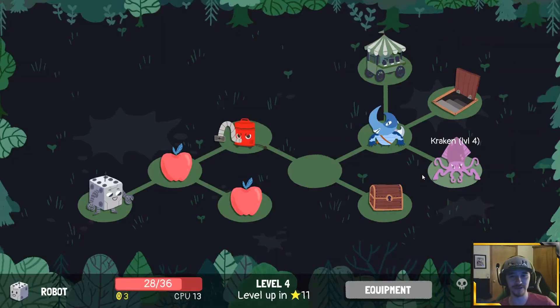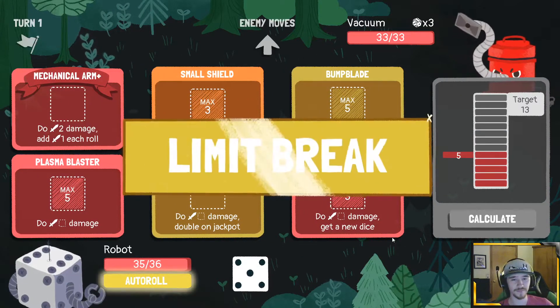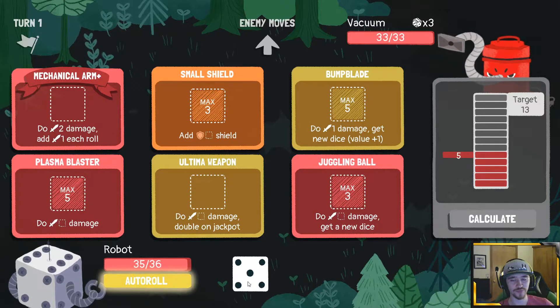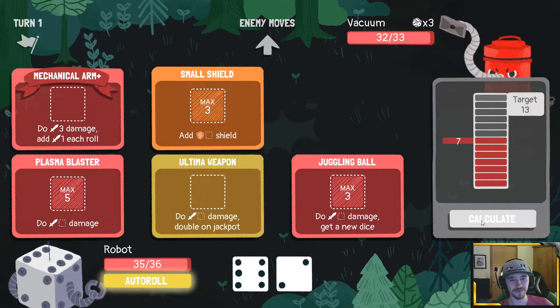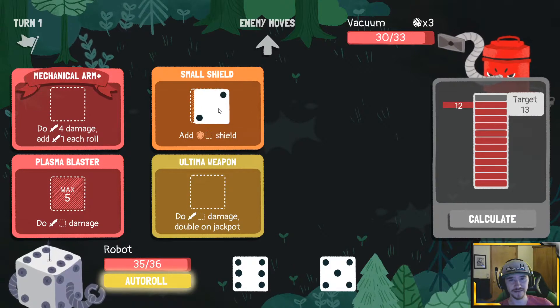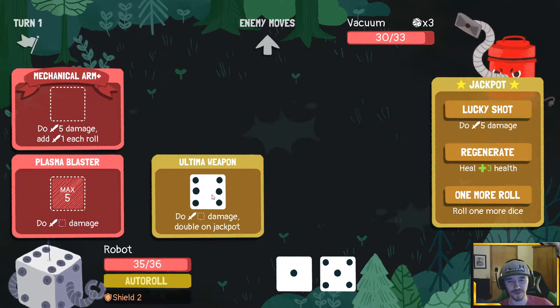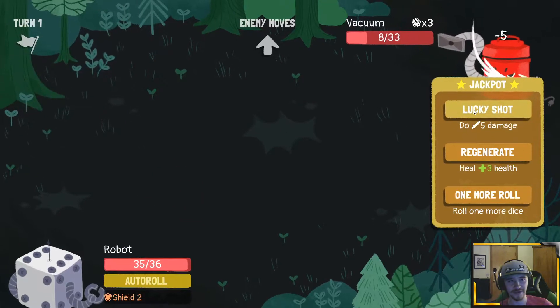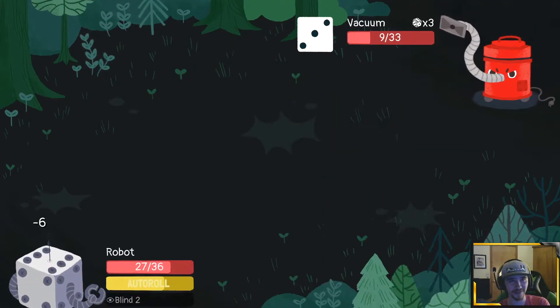I would like to have a little more health going down this floor. I think we take this and then do vacuum, and we have to do these all in order. Starting with a five is pretty good. I think we're gonna do this and take the six — we can still safely roll. Having a two in juggling ball again is fine. We auto roll and take the one here. This is gonna do twelve, that'll do five, that'll do five — we did 30 damage. Auto roll makes ultima weapon insane; that's how it's supposed to work.